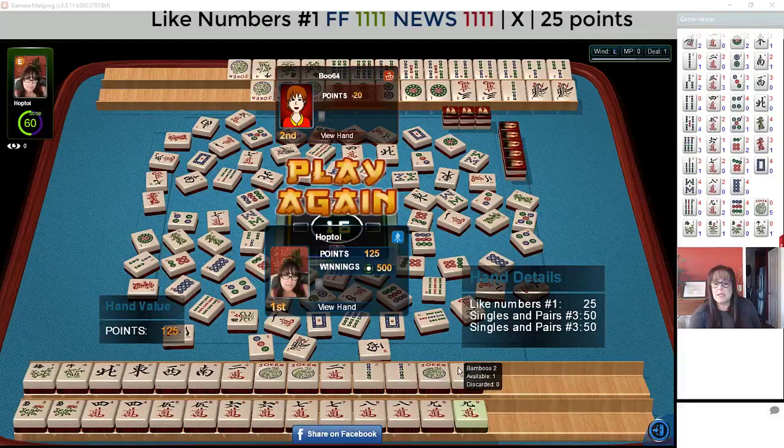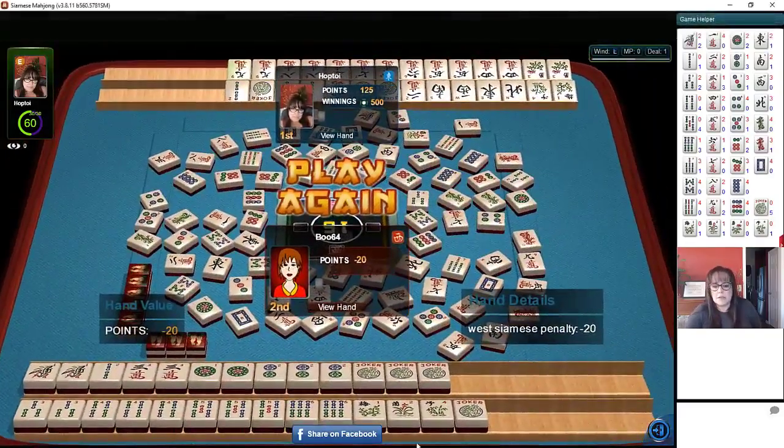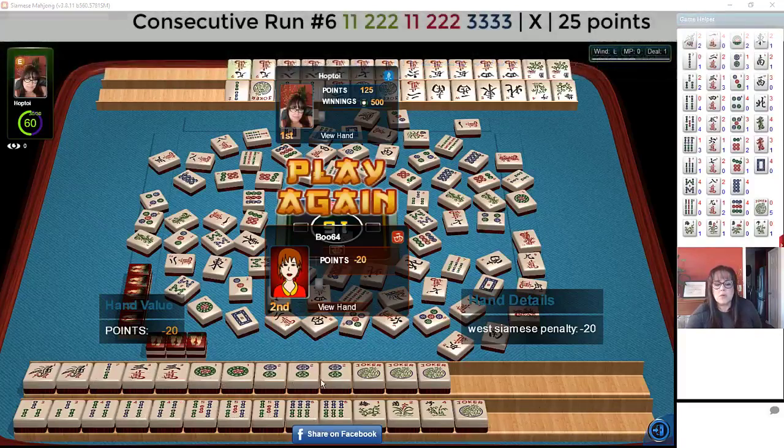So we have consecutive pair hand in cracks, and then like numbers with twos and news. The like number hand was declared first — so this is a staggered win. We got 25 points for that hand. The pair hand, because it's the second hand in a staggered approach, we got double value for that particular hand. This player looks like they were working on 3-4-5 or 4-5-6 one-suit kongs, and then they had 1-2-1-2-3: pair, pung, pair, pung, kong. They needed the two bams, and we had the two bams in our like number hand — so they were hindered by our own hand. It looks like they had a little ways to go, but they did have jokers in there, so it was a pretty close race.